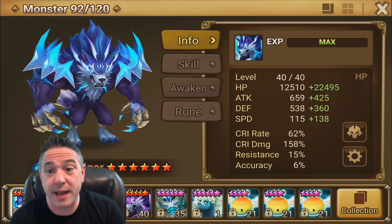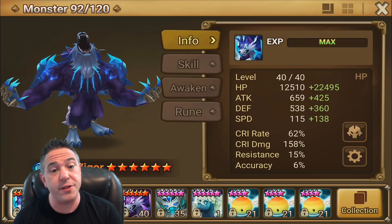Hey, it is Xenio Gamer, and today we're going to be talking about Vigor, the 2A Werewolf.